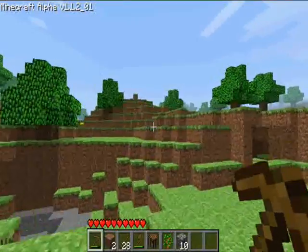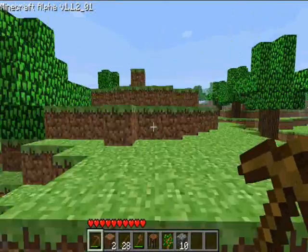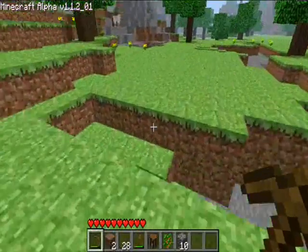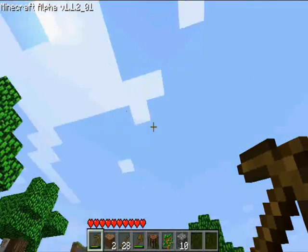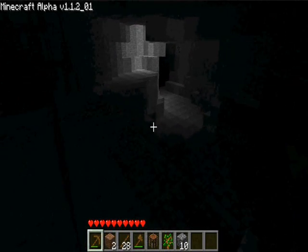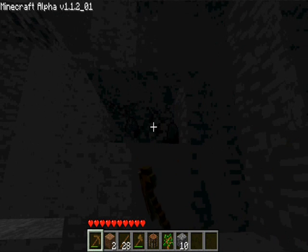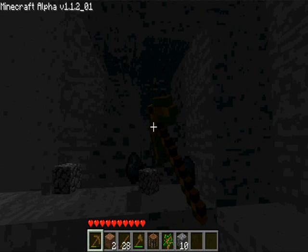I'm going to go up to a moderately high location and scan the area to see if I can see some caverns or quarry-looking places. Maybe over there — let's head over there right now. It's about a little bit afternoon. See, it's like stone but black in it. This is a good place — I might build on top of this and this could be my mineshaft, but that's for later.